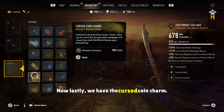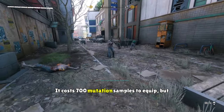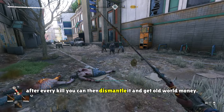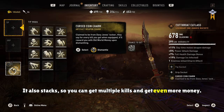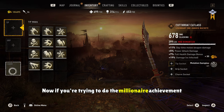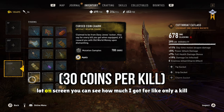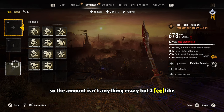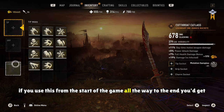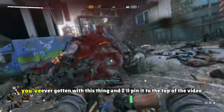Lastly, we have the Cursed Coin Charm, which is actually kind of interesting. It costs 700 mutation samples to equip, but after every kill you can dismantle it and get old world money. It also stacks, so you can get multiple kills and earn even more money. If you're trying to do the millionaire achievement where you get a million old world money, this could actually help you out a lot. On screen you can see how much I got for just one kill, and after quite a few kills the amount grows. It's not anything crazy, but if you use this from the start of the game all the way to the end, you'd get a crazy amount. Give it a try and let me know in the comments what's the highest you've gotten — I'll pin the best answer to the top of the video.